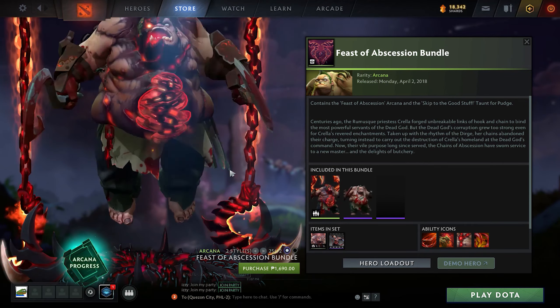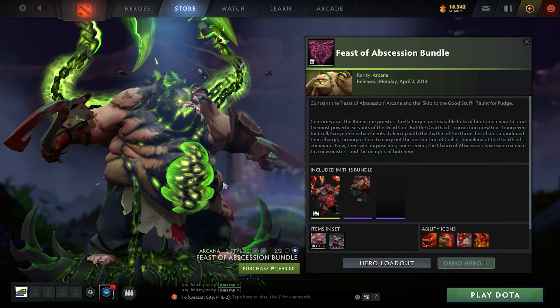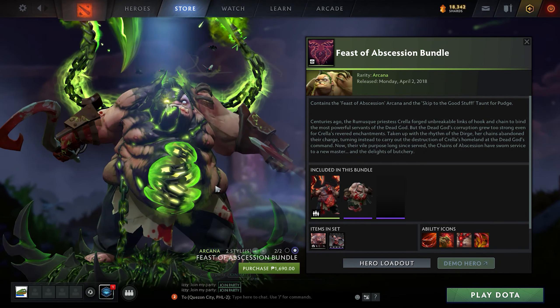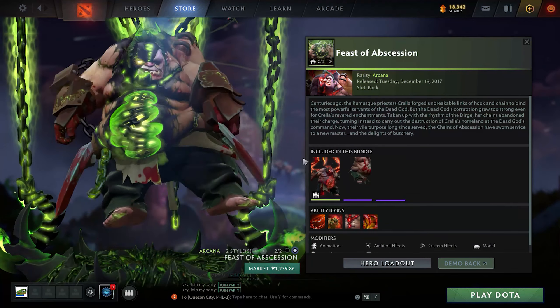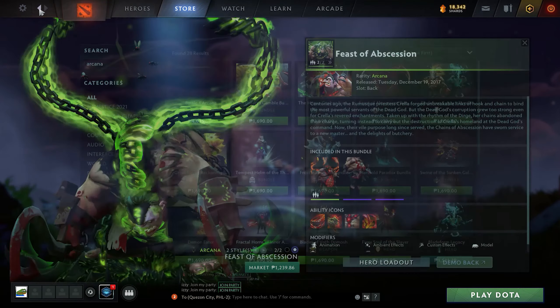Pudge is probably one of the most popular Arcanas in the game. It comes with two styles — either green or red color. There are also two chains with claws hanging out from the back of Pudge.